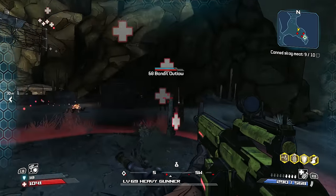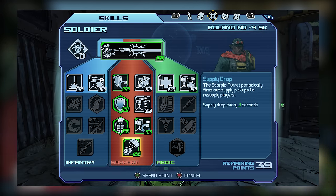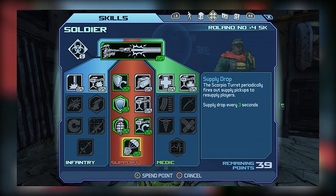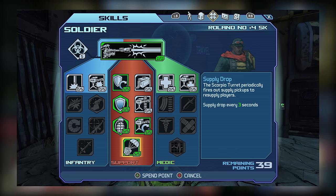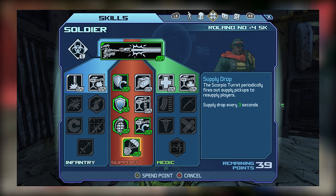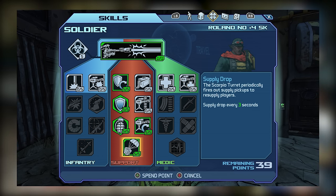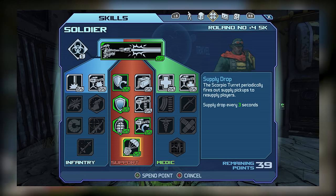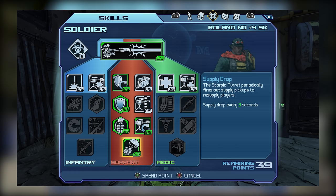The Support Tree capstone is Supply Drop, which allows your turret to deploy Supply Drops restoring grenades and ammo. This means Roland doesn't need an ammo regeneration class mod during solo play. You don't even need maximum investment — 1 point yields 3 Supply Drops, and 3 out of 5 points yields 4 Supply Drops, which is plenty for most situations. In co-op you might push to 5 out of 5, but 3 is usually enough.